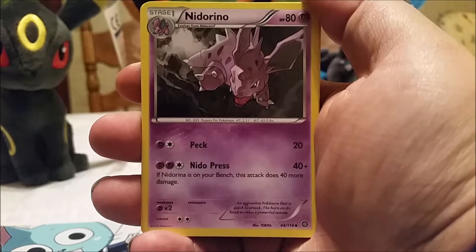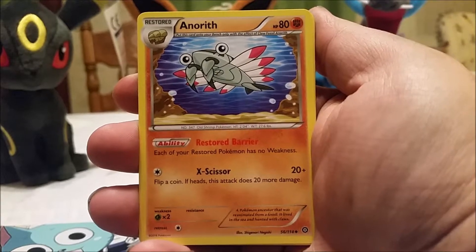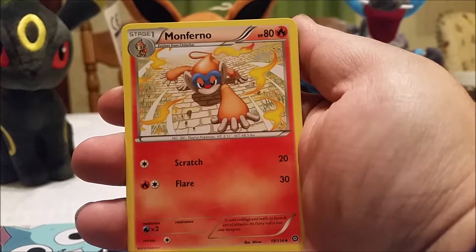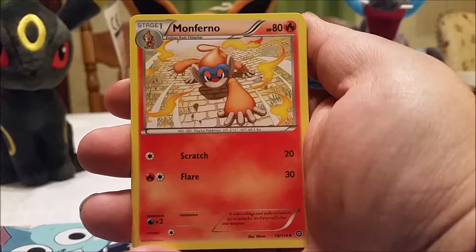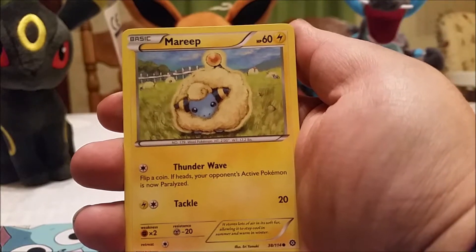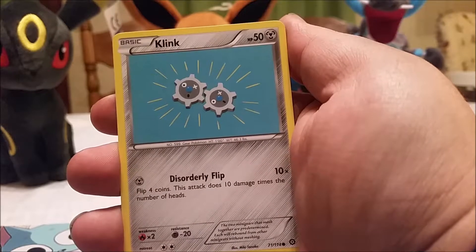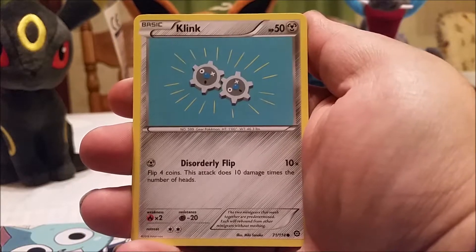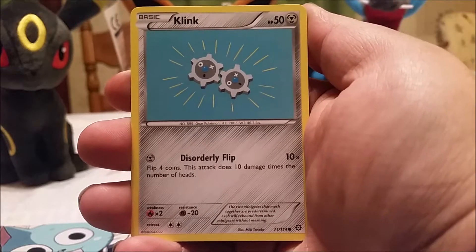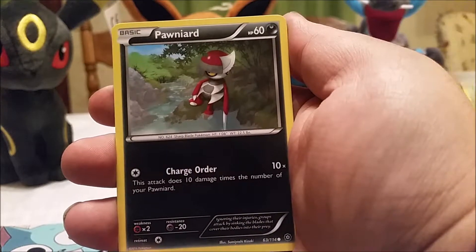Alright, give it a minute to adjust — there we go. Starting out with an Aromatisse — I don't know how to say that — that's creepy, I'd hate to run into that thing in the middle of the woods. Next is Monferno — I was just talking about these monkeys right before we recorded. And here we got a Klinklang; I like the artwork they're going for, it's different to say the least. We used to play that Pawniard.